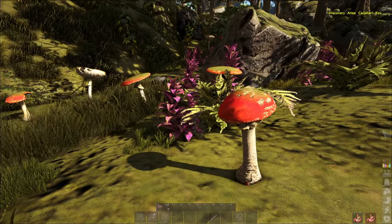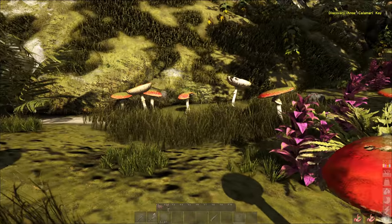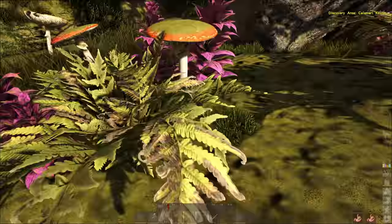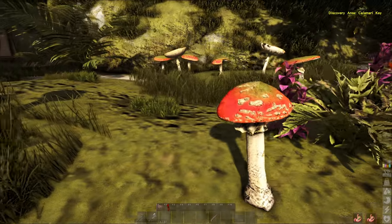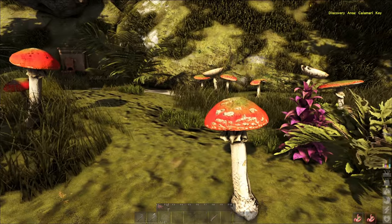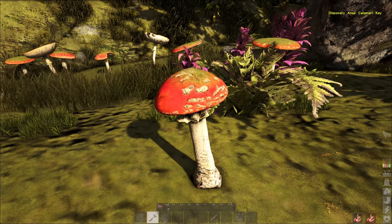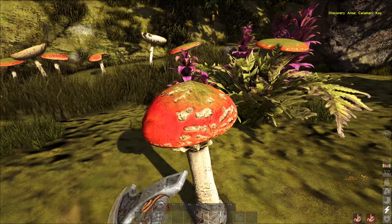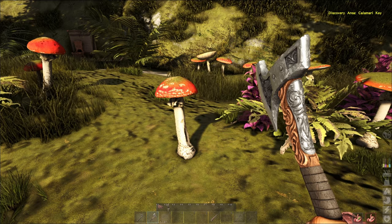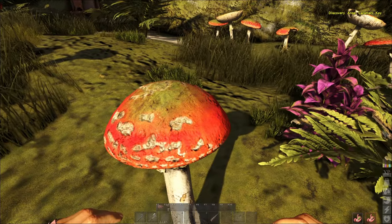There's a trick to this. If you go in here and try to harvest it with a tame, like a bear or a giraffe or something, they'll swipe at it and they'll get all the stuff around it, but they won't get this. If you use a sickle, same thing — it just goes right through it. So the only way you can get this stuff is you have to pick it. You have to hand pick it.